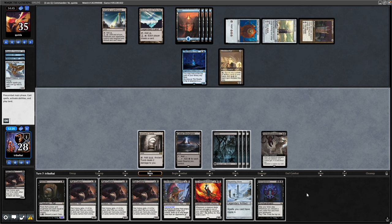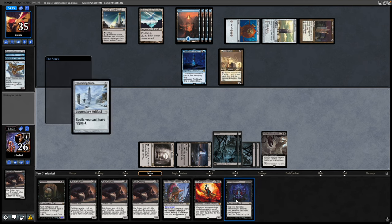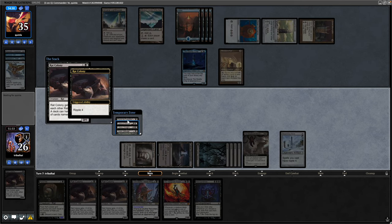If Gix isn't going to do the job, Necropotence will. We've got an additional Swamp now so we can tap down three lands to make four black mana. It doesn't matter much if we go for Thrumming Stone, but we'll try it here to bait out some counter magic. Okay, that lands — so we'll just go straight in for a Rat Colony again, try our luck. Looks like we're whiffing on that — two lands on top of the library.